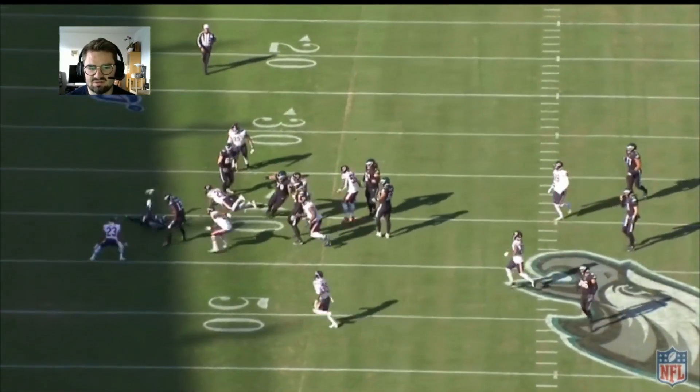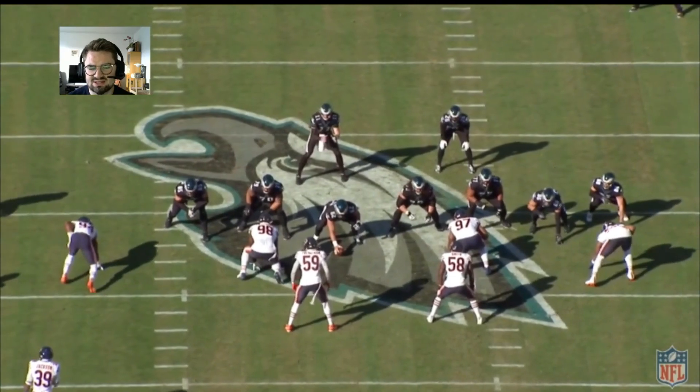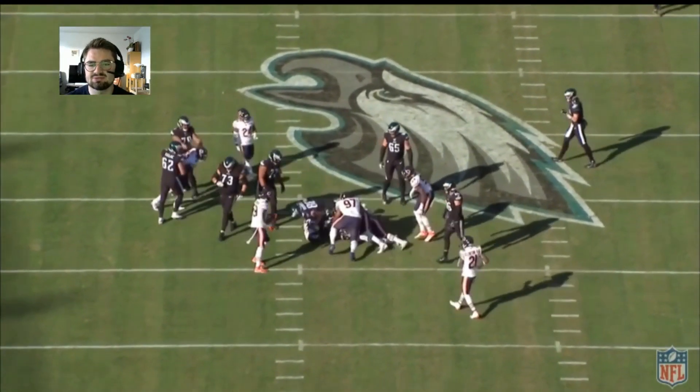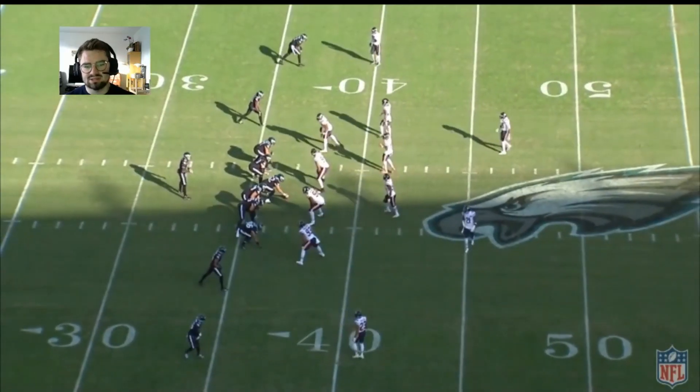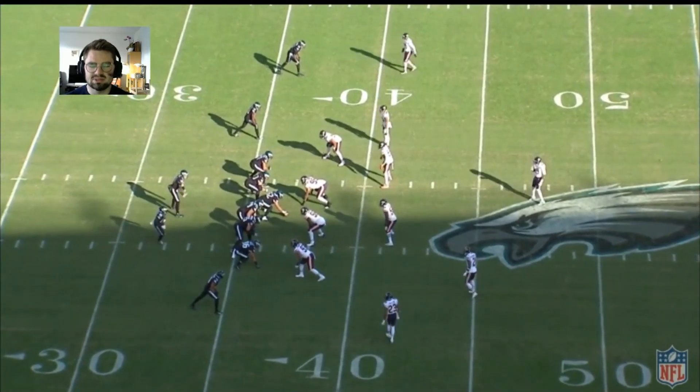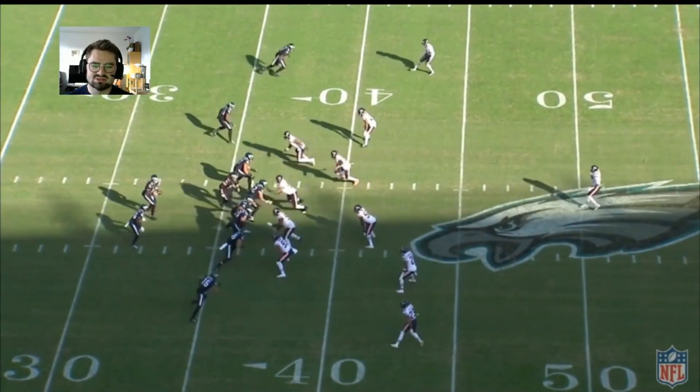Cuts back inside following the blockers, gets four yards. Inside stretch — really good job getting to the outside then committing back inside with a cut, exploding through for some good yards. Delayed off-tackle run — comes into the backfield with good motion, does a really good job following his blockers outside.